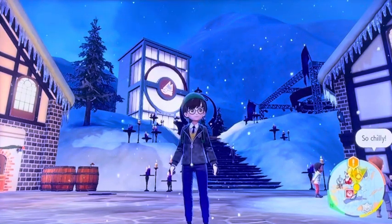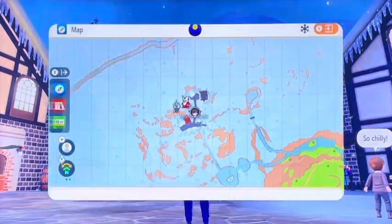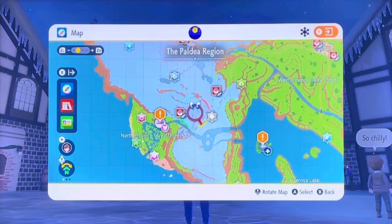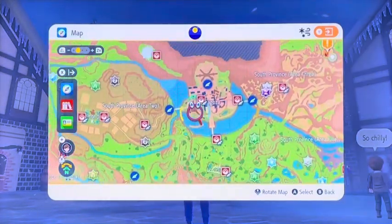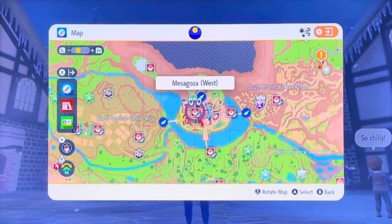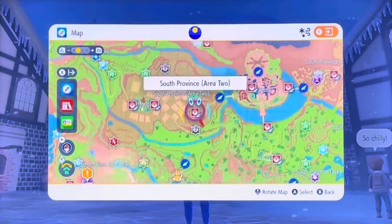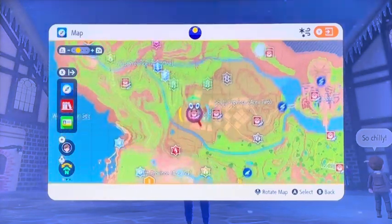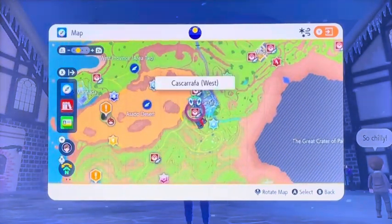You can see it in the back right here on top of the mountain. So we go ahead and press Y, zoom out a bit, and then find our main town, which is Masagoza. To get to the Sixth Gym town,